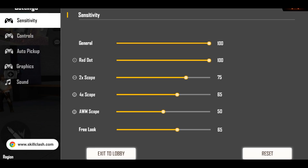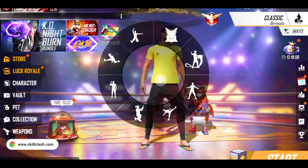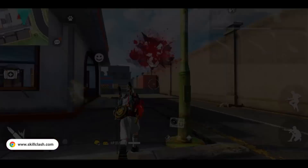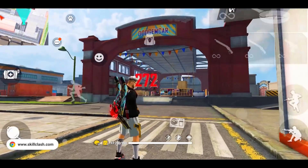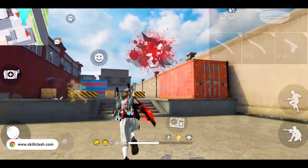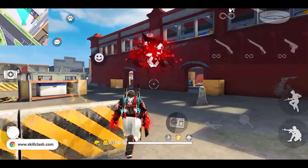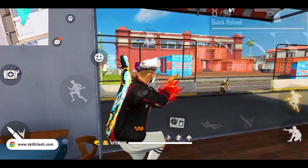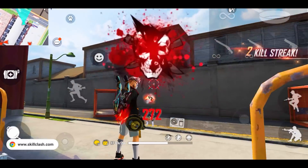I have a good one-tap action. We need to do two things: drag our fire button and adjust our sensitivity. This will increase the one-tap chance. The most important thing — if you have a little distance, go to the person. If you have a desert scenario, don't do one-tap action. If the distance is short, then try one-tap.